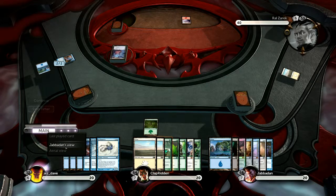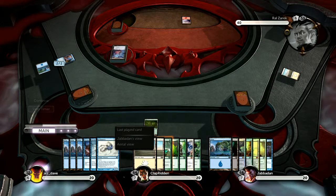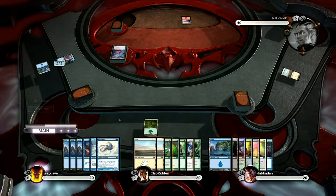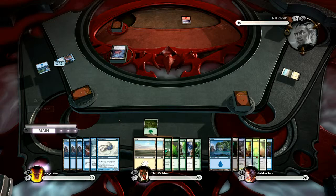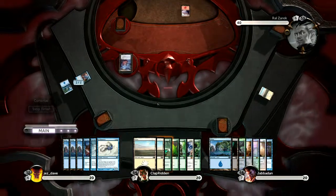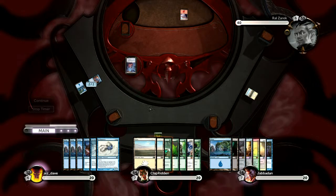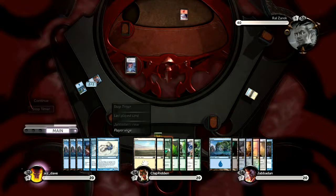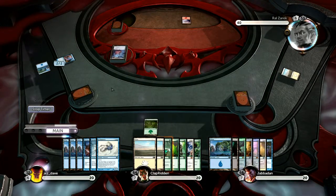Yeah, but it dies very quickly. I can't enchant it — if I try to enchant it, I'll kill it. The Auromancer deck and this deck, the Illusion deck, don't really work out too well — just with the Phantasmal Bear. Now I have to press a button, sorry. Pretty shiny button.